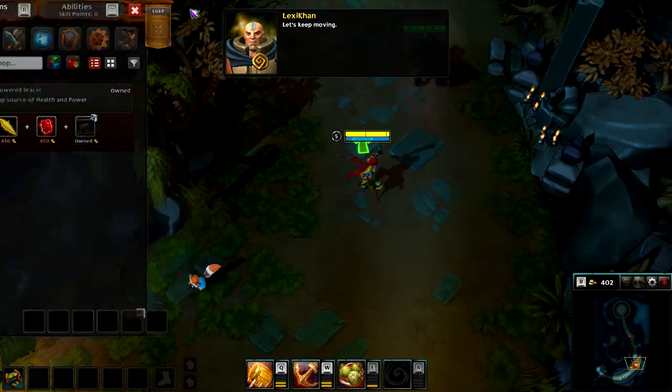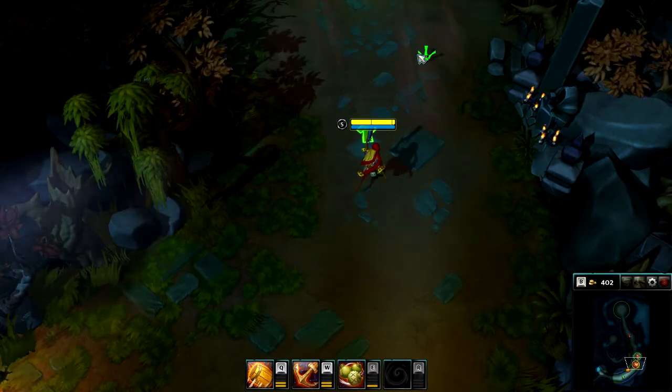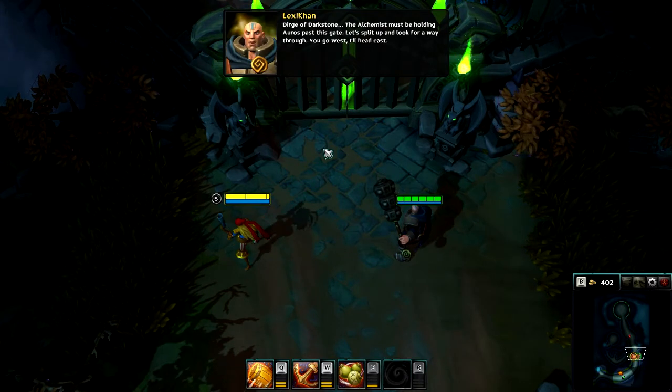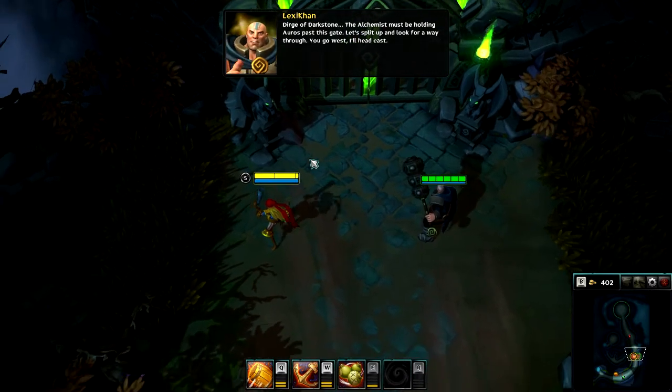Let's keep moving! Dirge of Darkstone! The Alchemist must be holding Oros past this gate. Let's split up and look for a way through. You go west, I'll head east.